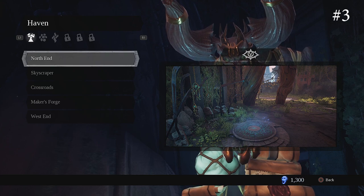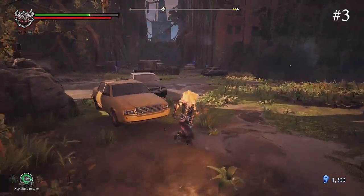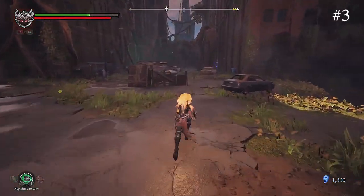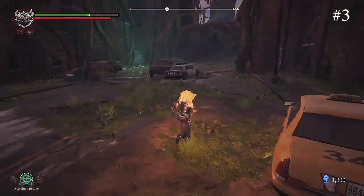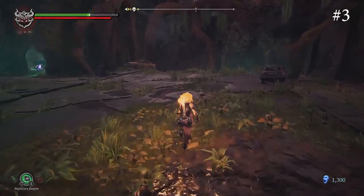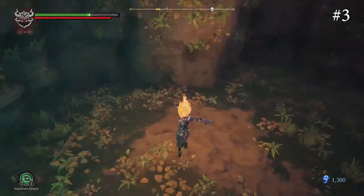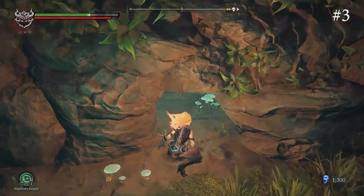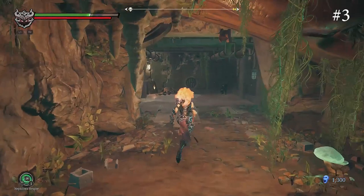The third one is going to be in Haven in the north end, and this is after you get the flame hollow so you will be able to get here. You want to just follow this road to the end and drop down the broken hole in the ground. Drop down here and go to this little tunnel, and then the human is going to be located on the right in the corner right there.